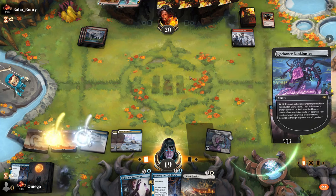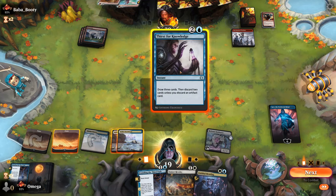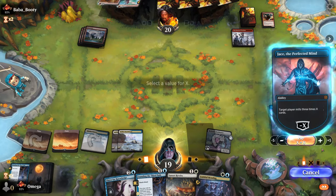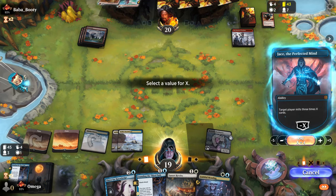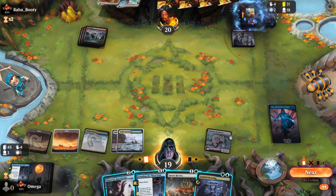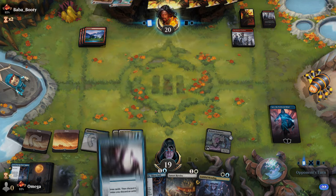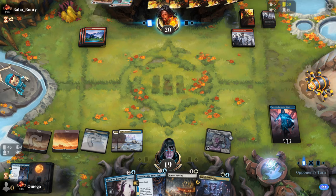Let's draw a card first and see what the action is. Let's go for the play — four cards is 12 mill. He might kill Jace but every next one will do the thing, and I think it's worth it. We still have responses for the end step. We need to slow him down — if we can mill Mono Red, I'm happy.